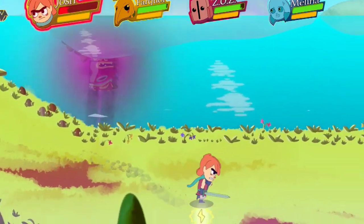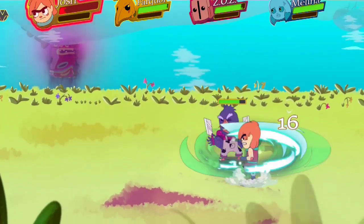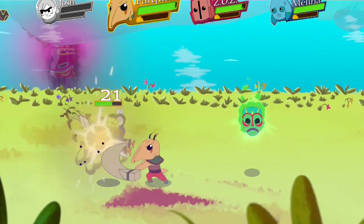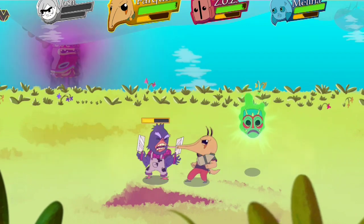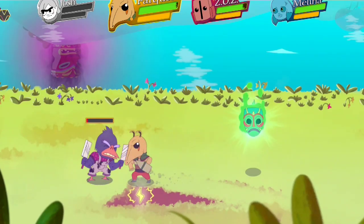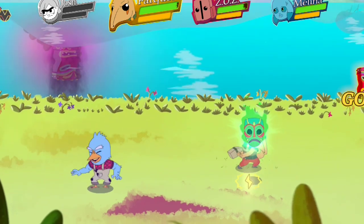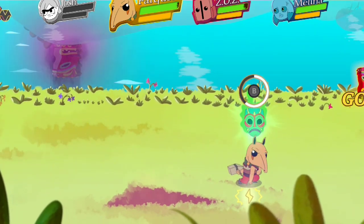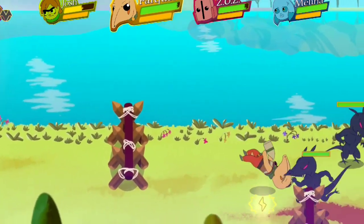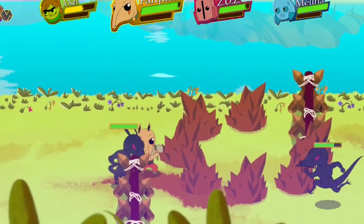Your goal is to get through each province and destroy the totems. Josh is down, so I can go ahead and use Farquhar or any of the other characters to kill the enemies on screen. Then I can use the masks to revive the character — I'm going to go ahead and do that, hit B, and that will bring the character back. Every character has their own special ability, which is nice.